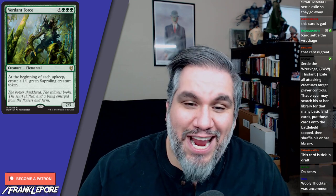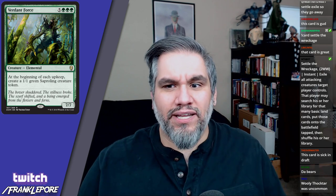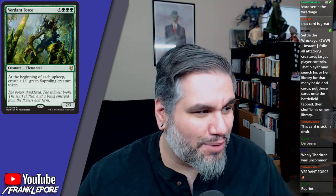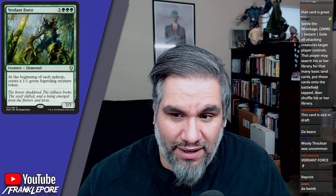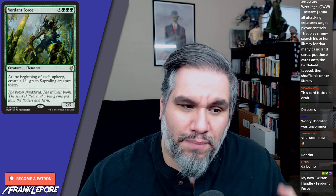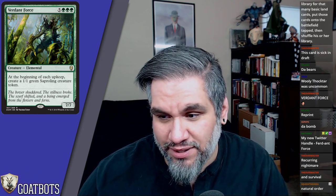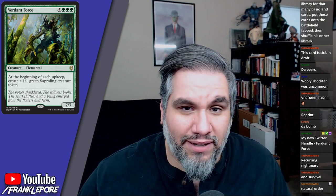Verdant Force — what a classic. Eight mana for a 7/7: at the beginning of each upkeep, create a 1/1 green Saproling creature token. The new templating says 'create' instead of 'put into play' — so much more elegant. Back in the day you'd cheat this into play with reanimation, and a lot of people didn't know you'd make a token on both players' turns. I'm not sure it's Constructed-playable in today's world, but I like that it exists in Standard.